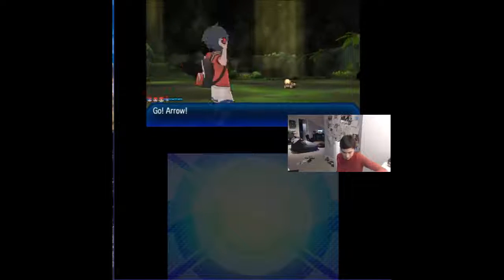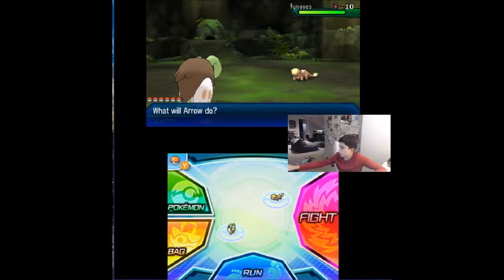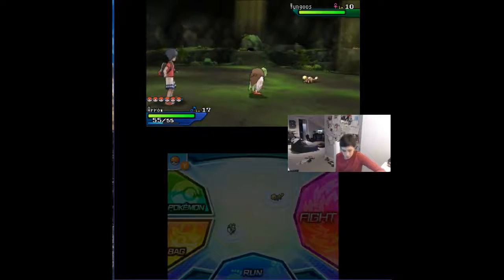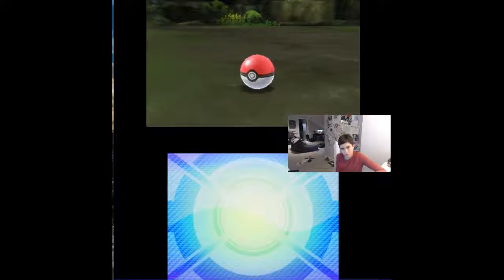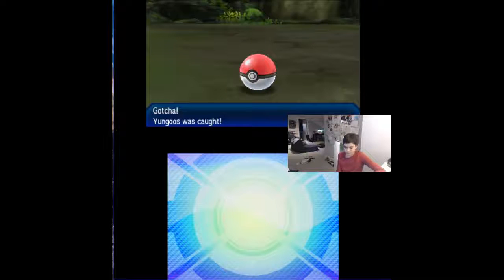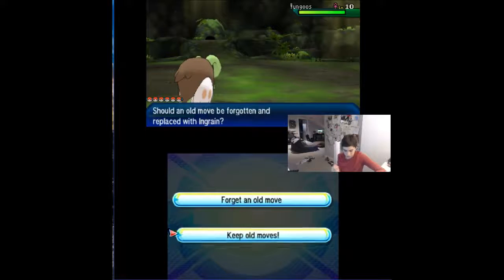Here's a wild Yungoos. Here we go, and now let's do it. One, two, three — yes, okay, we got it! The Yungoos was caught. More Alola. Road to level 22. I won't take it in green. The Yungoos's data has been added to the Pokedex.